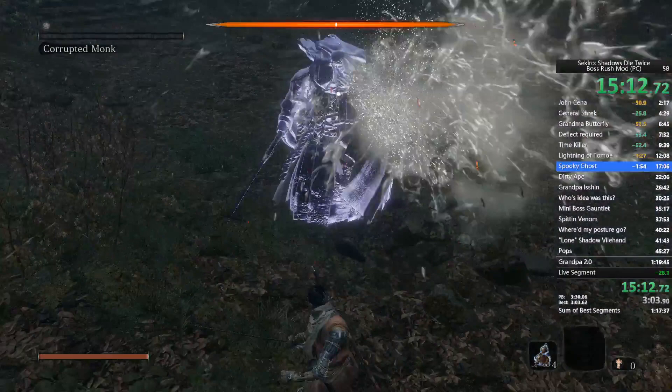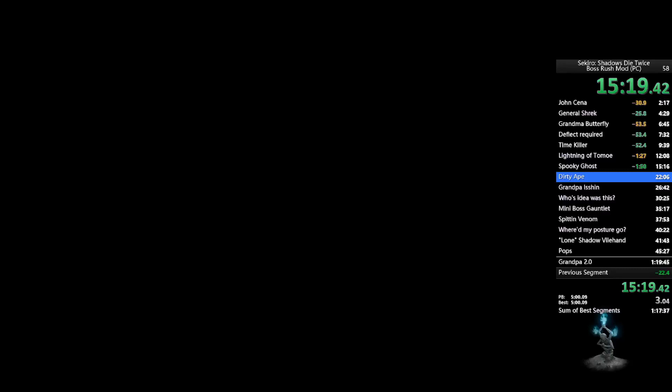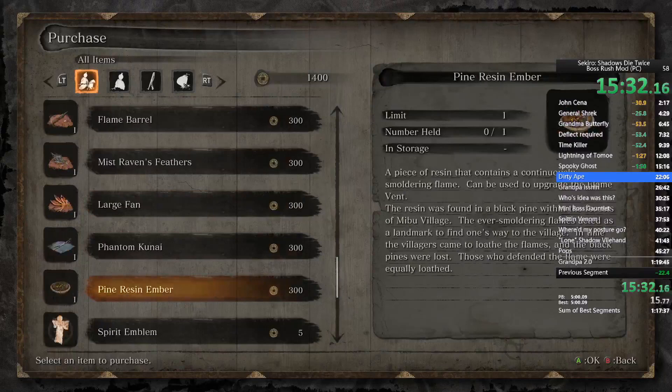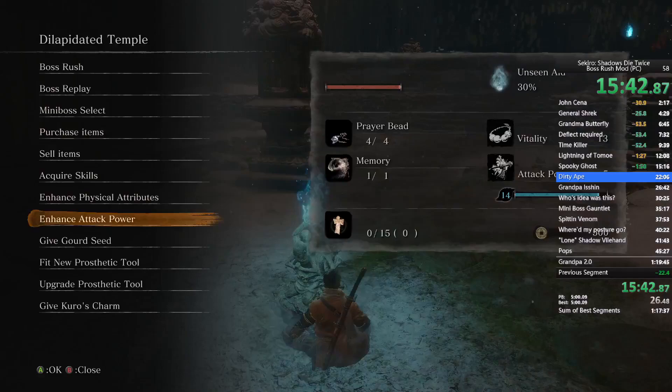As soon as you get here, sell your two bulging coin purses, then purchase Gyoubu's Broken Horn and the Shuriken Wheel prosthetic tools. Fit both of those. We buy the shurikens not to use them, but so that we can upgrade — you want to upgrade until you get to Loaded Spear Thrust Type. Then purchase as many spirit emblems as possible — you should be able to get 40, and you need them.